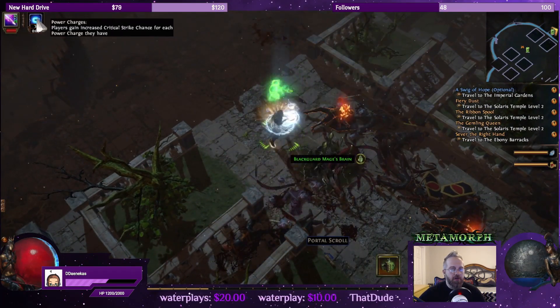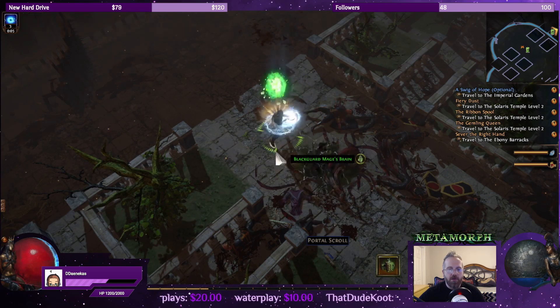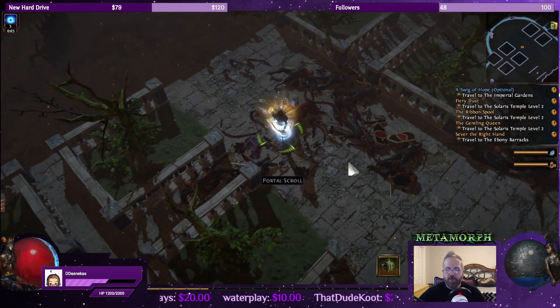We got three power charges. What do power charges do? They increase critical strike chance for each power charge — so it makes it easier for us to crit.